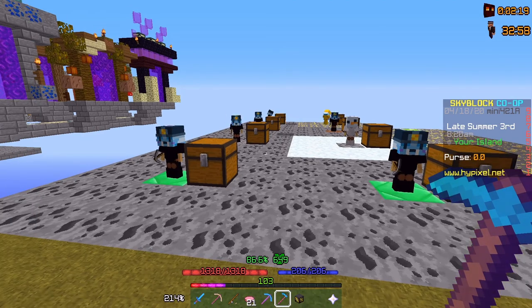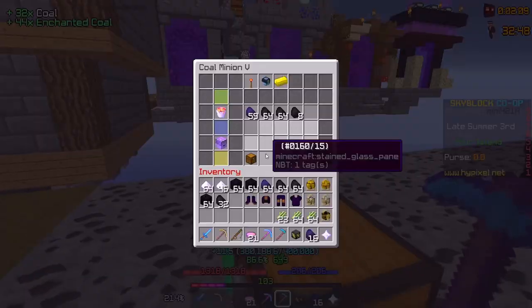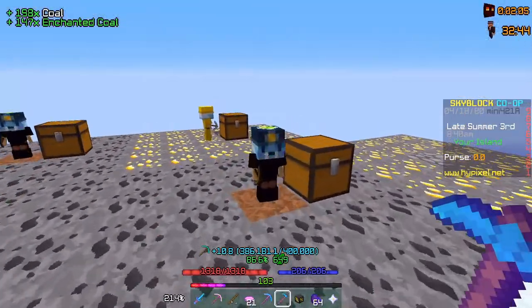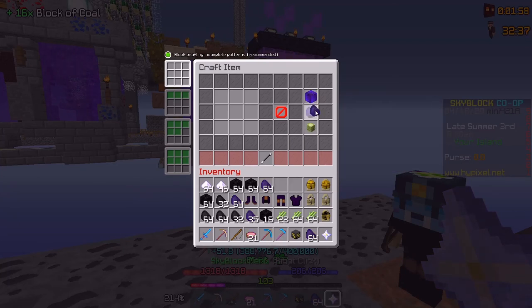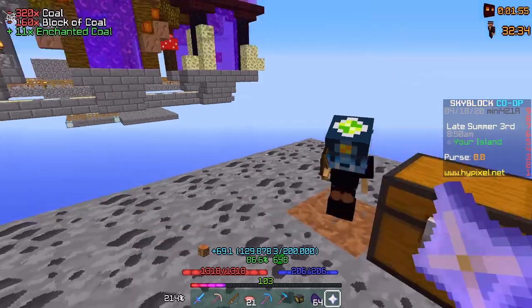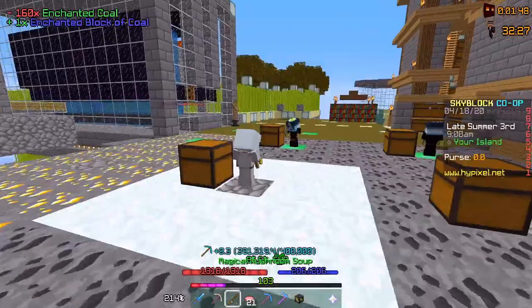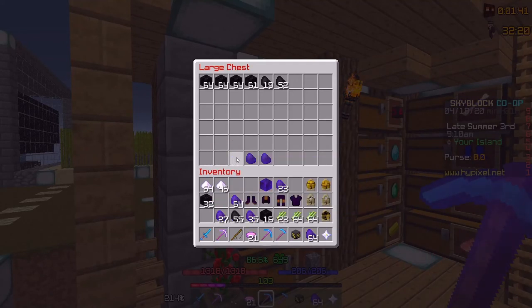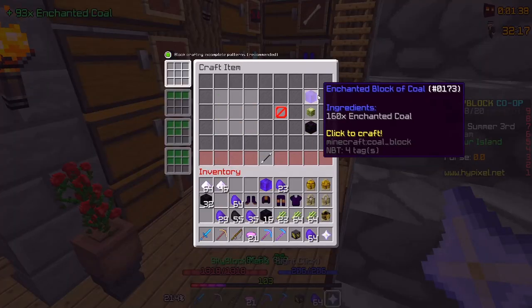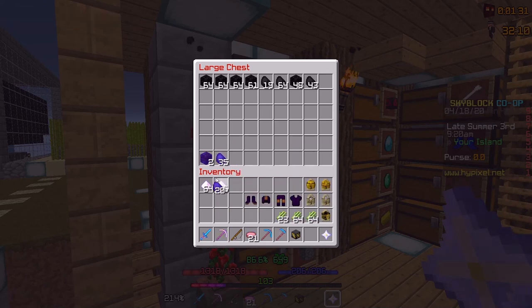I want to see how much coal my coal minions have actually been able to collect — they've been up for a day or two. I want to get the bee pet and I need those eight blocks of coal. It's looking like maybe two blocks of coal — just one, actually. That's not good. I got a little more in here, that's probably enough to make another one. I need a lot more coal.